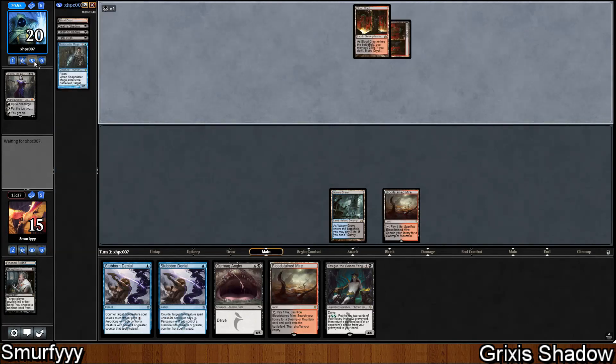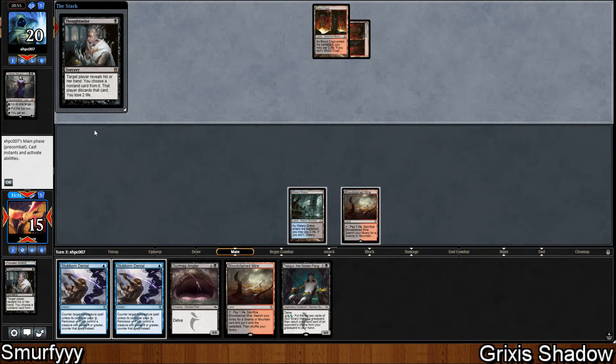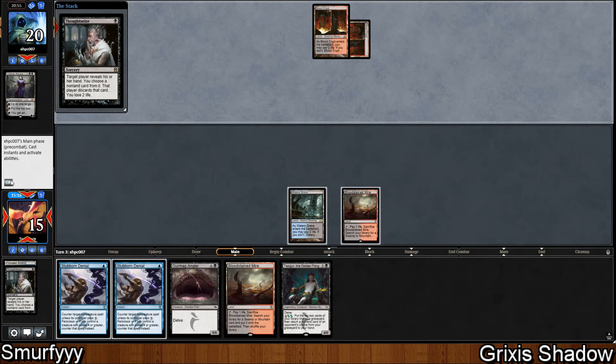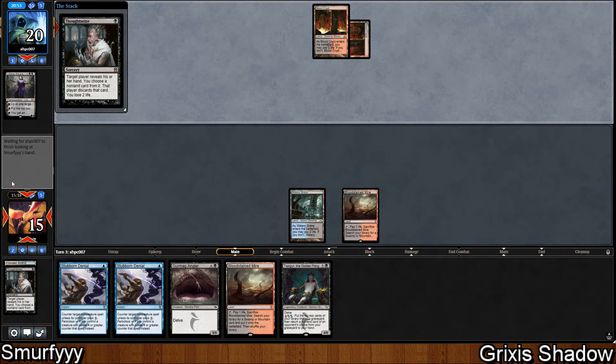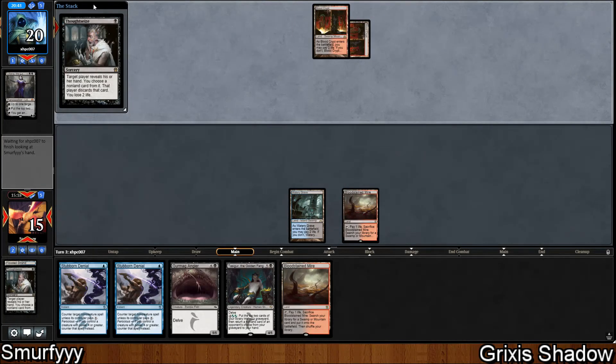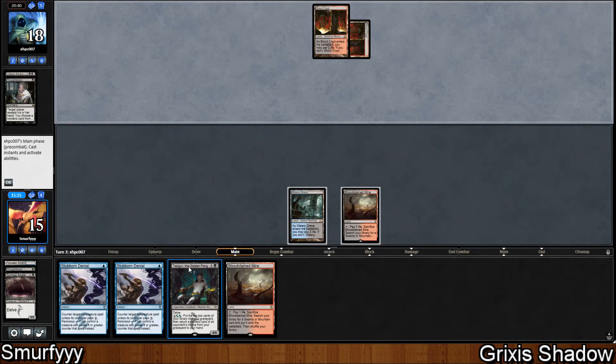This is like I said about Fatal Push not being that powerful — do we Stubborn Denial this? I actually think it's fine, because if they take the Tasigur then we can just go Gurmag Angler, and this gives us an extra delve card so we can still use Stubborn Denial anyway. So we're just going to let this happen. Fatal Push just doesn't kill our two best threats. They've taken the Gurmag Angler over the Tasigur, which suggests they have their own Tasigur or Gurmag — Tasigur has one less power which is pretty relevant.